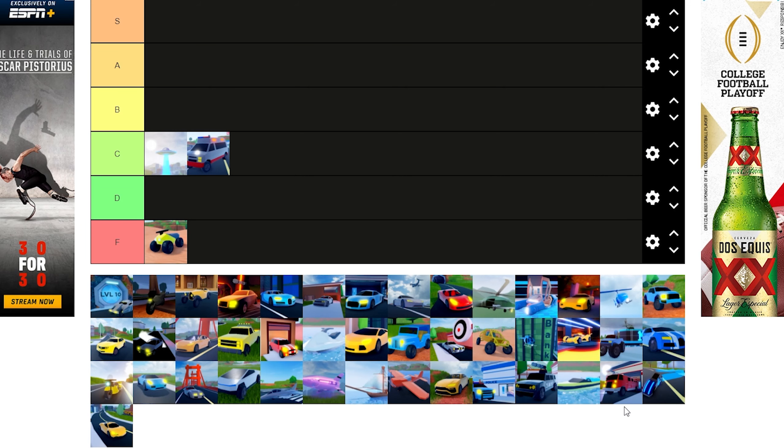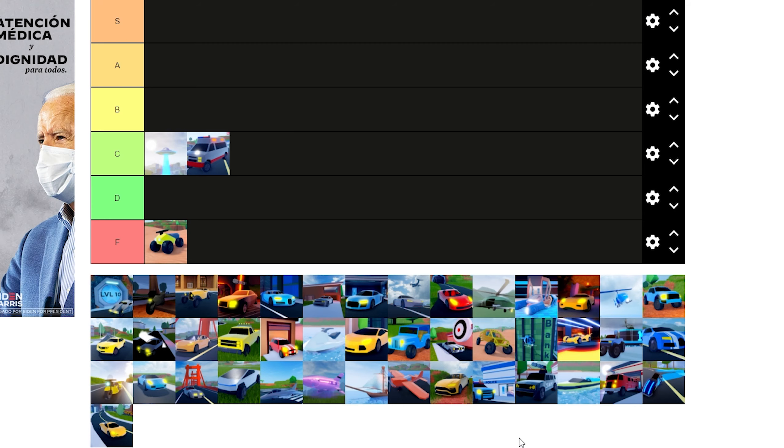This is our first automatic F: the ATV. The ATV used to be good back before they made all those balancing changes. It was a very glitchy vehicle but it was good. The problem with the ATV now is that it is slower than the Camaro. If you're slower than the Camaro and you cost money, I gotta give you an F.